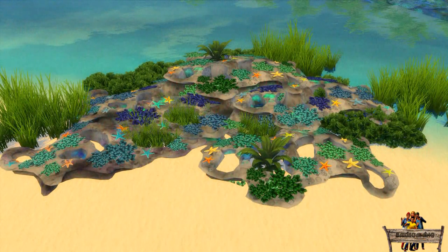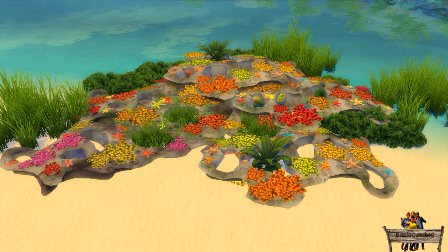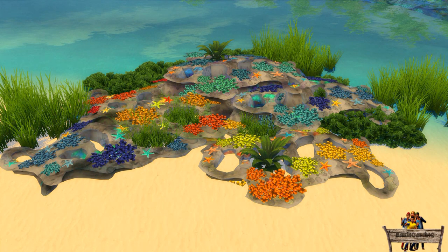Having the ability to raise objects makes it easier to add more variation while decorating. When using only the normal coral reefs you can make them layered, as can also be seen in real life. I'm showing these examples above the water surface for better visibility.